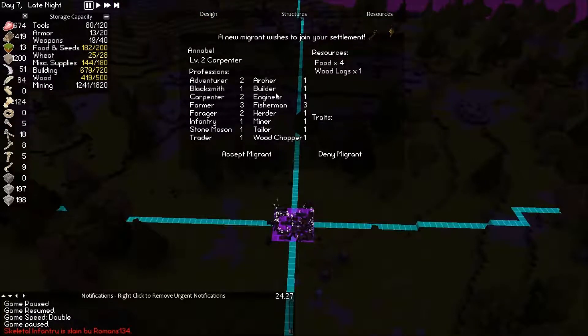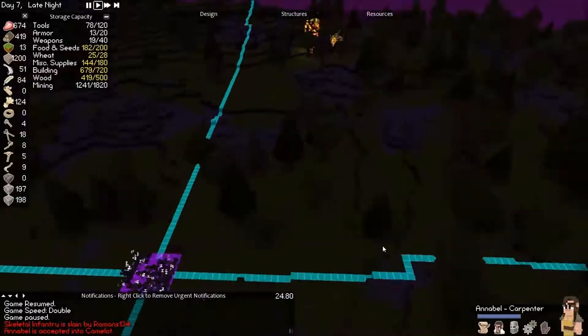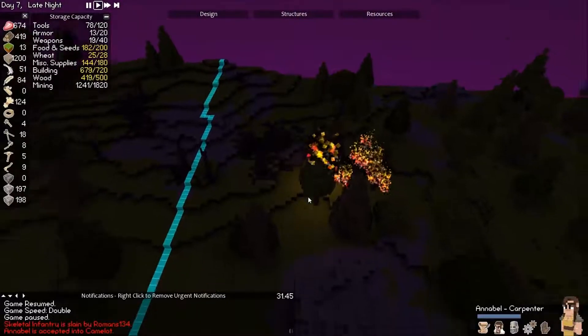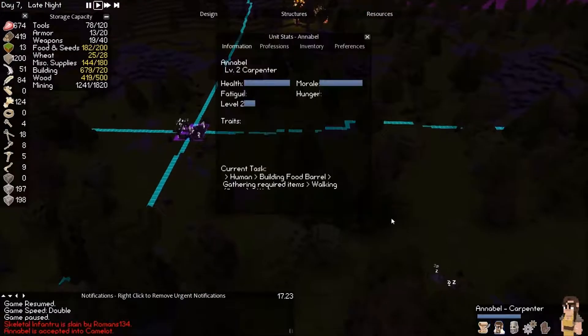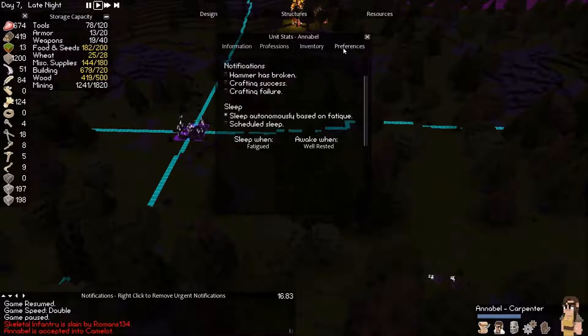Another migrant — Annabelle, which is a carpenter, good at farming and fishing, so we're gonna accept. The fire is still going and still spreading — look, it just consumed another tree and now it's going to consume that one probably too. That's the one thing that kind of annoys me: you can't put out the fire or do anything about it — it just destroys your entire world.